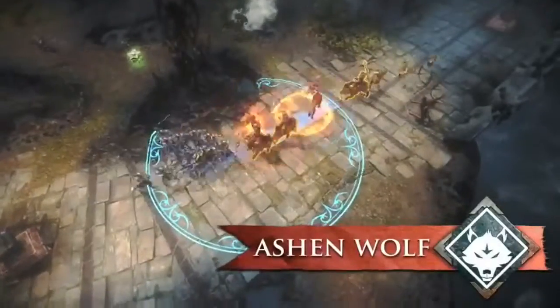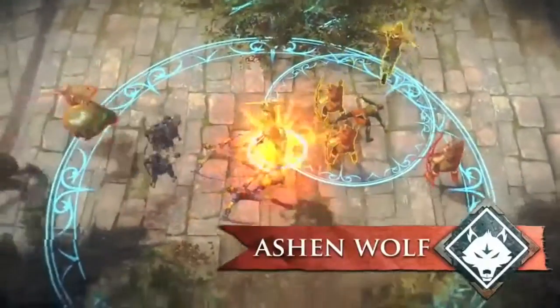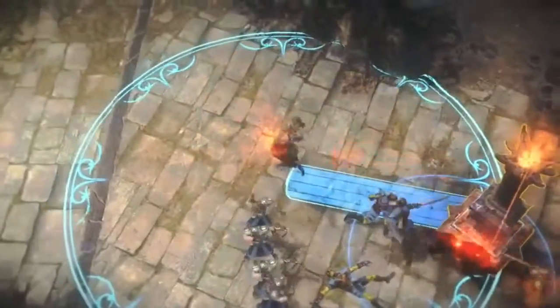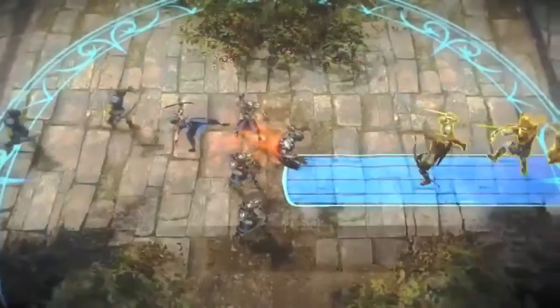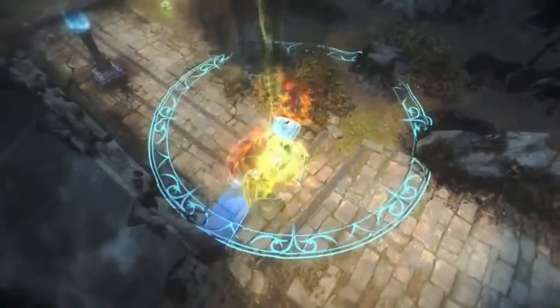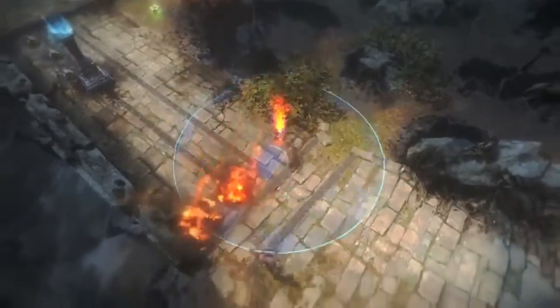Lugbowl does best when he has his pet wolf by his side. Use Ashen Wolf to protect Lugbowl from incoming damage and harass enemies, and then incinerate them with furious flames blast of true damage. Whether alone or alongside a ruthless striker, Lugbowl is a formidable guardian.